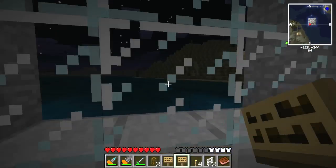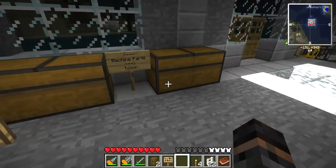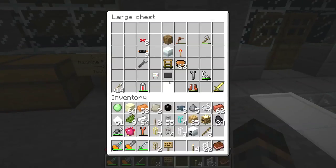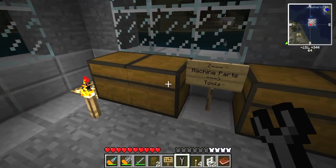And this one will be... machine parts. And... tools. There we go. Why did I make two signs? I got an extra sign, oh well. So we need machine parts only to come out of here, and we need to put tools back in there. That's a tool. That's a tool. This is a machine. Machine. Machine parts.